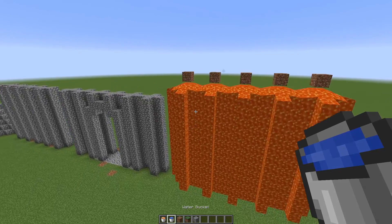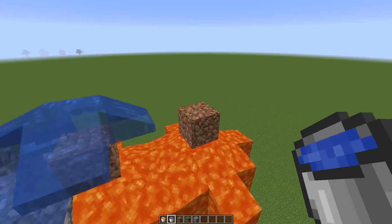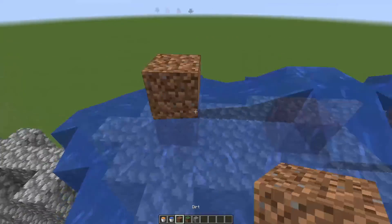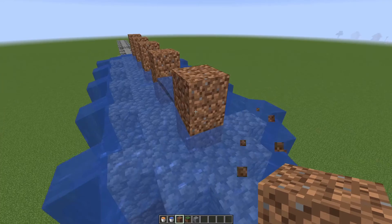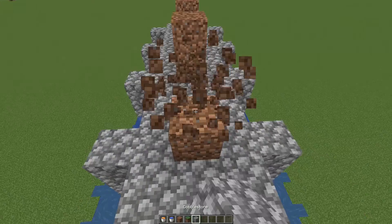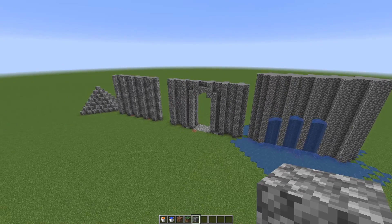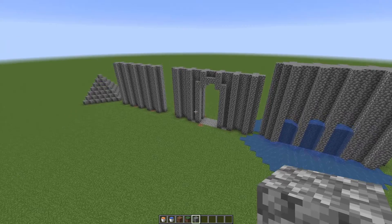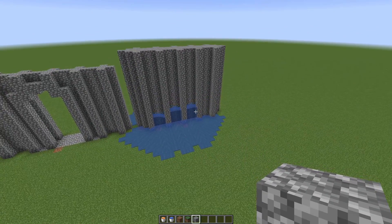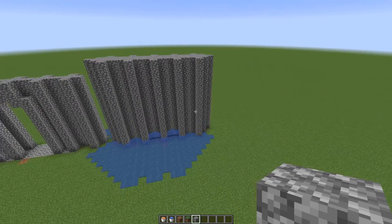Now we simply place the water on top of the blocks we prepared when we were scaffolding. If you're playing in survival, you definitely want to get rid of all the water and wait till it has flown down before removing the scaffolding, so you don't convert your lava into obsidian. Similarly to the previous type of wall, this segment could of course be made with a gate in the same way we made the gate before, but I'm not going to show you exactly how to do that. Instead we're moving on to a different type of build, which are towers.